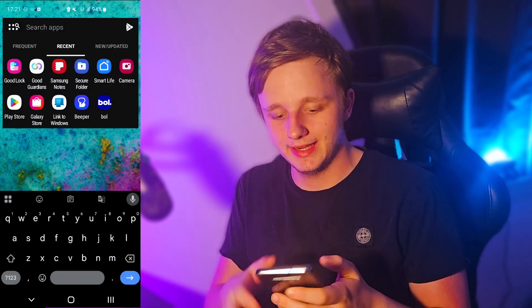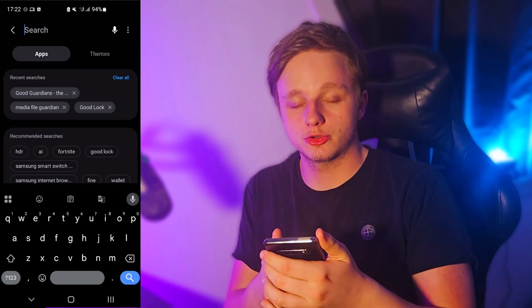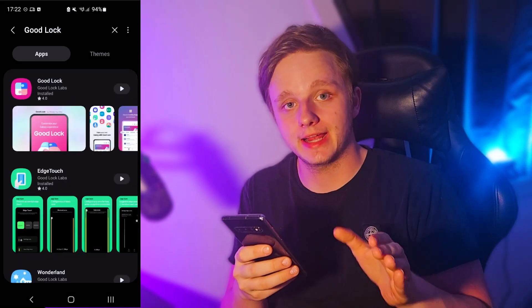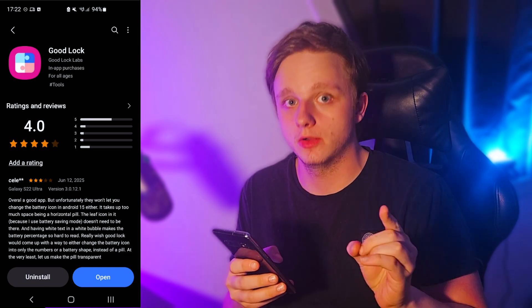After opening the Galaxy Store, click on the search bar and then search for Good Lock. Select the top result. If that doesn't appear for you, that doesn't matter — you can still get these applications another way.